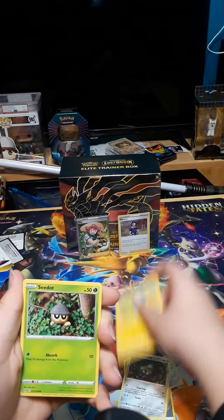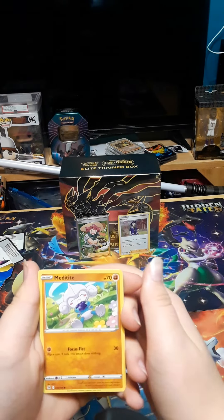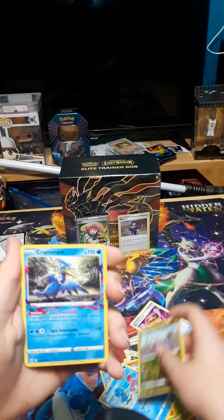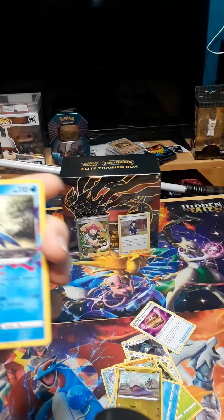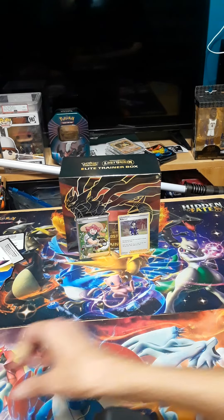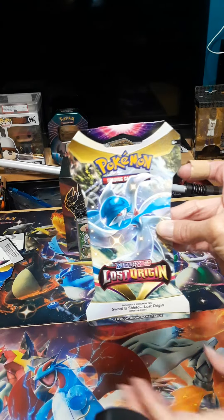Tynemo, Seadot, Horsea, Shallows, Goomy — and ooh, a Cramrot regular rare! Should that one go there? Regular rares don't go in the back, or like reverses — just if it's like a holo or special card. Okay, next up Lost Origin. That's Gardevoir.